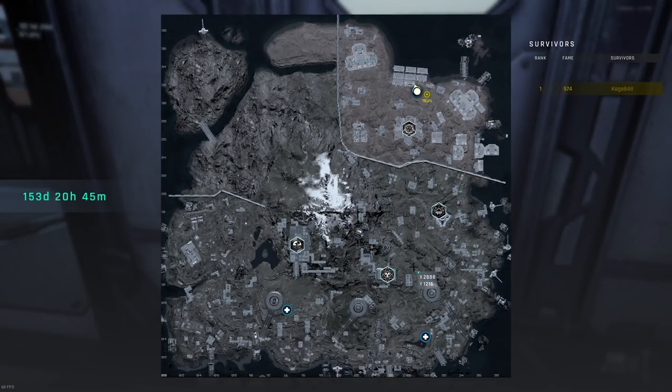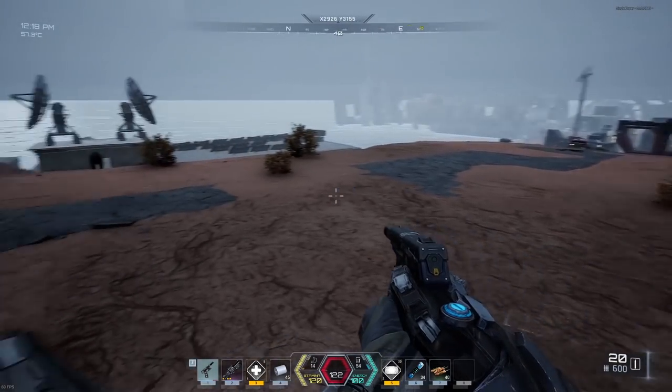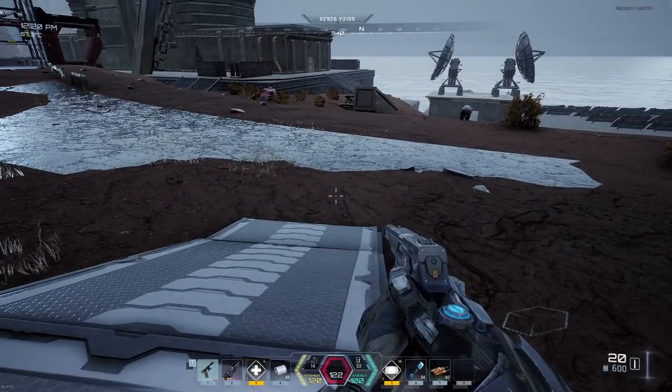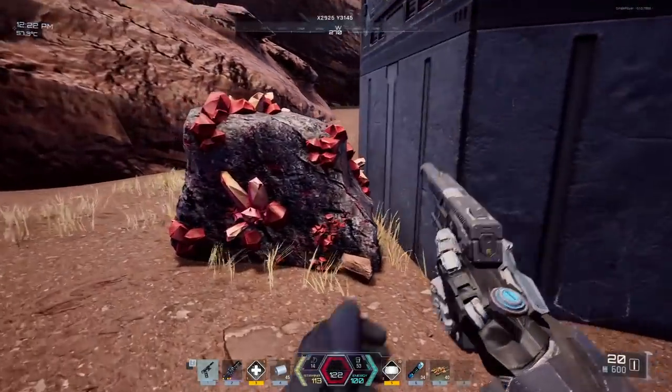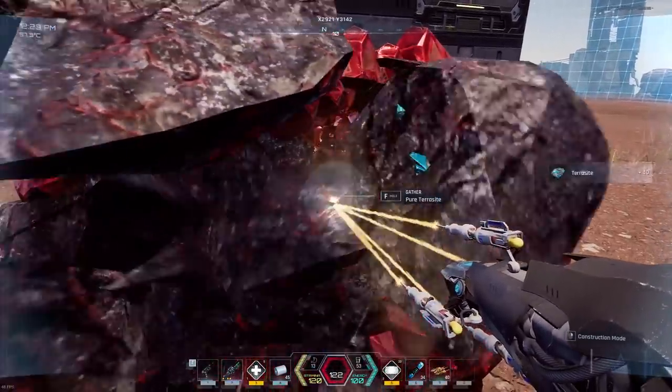Now that should show up as a spawn point — yep, so now I can spawn here, here, or here. I can probably drop off anything I don't need, kill myself, and spawn over here to quick travel, although I won't be able to take my stuff with me. These bears are pretty tough so I'm gonna be careful. Oh — just terracite, terracite concentrate.